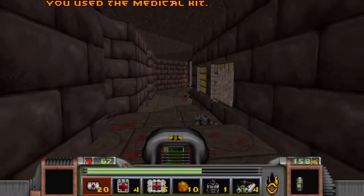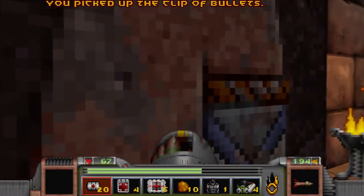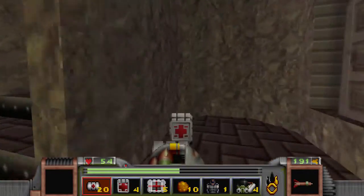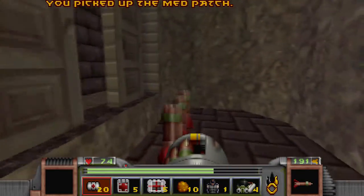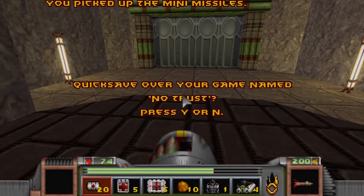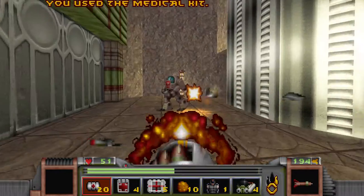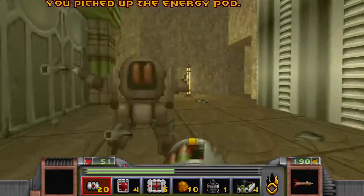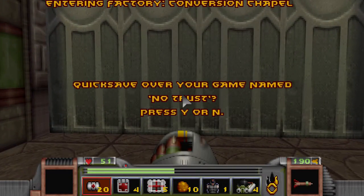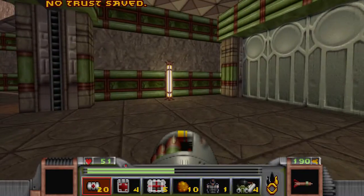I've got a great aim and an even bigger wallet for some reason. We'll keep going - I know I'm at 80 minutes. You jerk level designers - you just want to do that just for the sake of it. Now we're going to the conversion chapel - actually, we'll save this for next part.